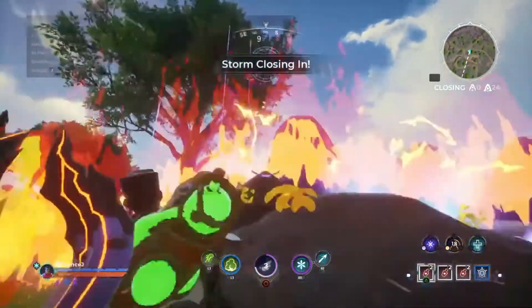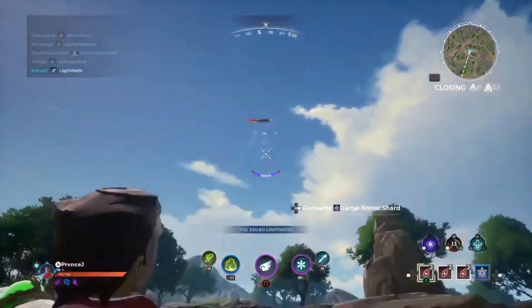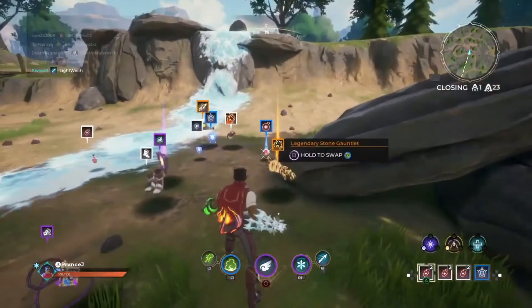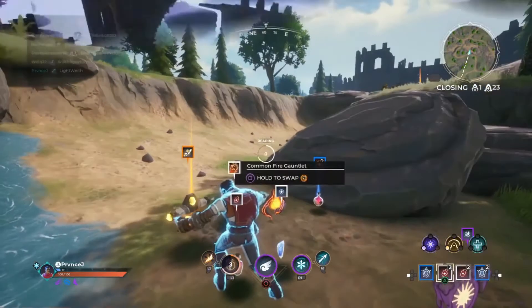Tip number three is to always play as if someone is invisibly watching you. I'm always the one watching invisibly, ready to kill you. You always want to be aware because invisibility is a real rune in this game — people are invisible, watching you, waiting for the best opportunity.